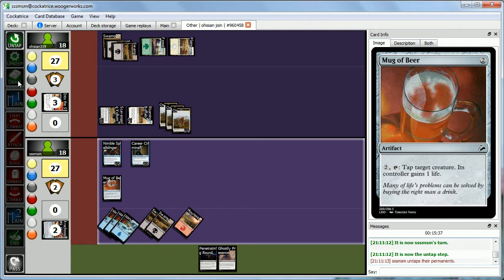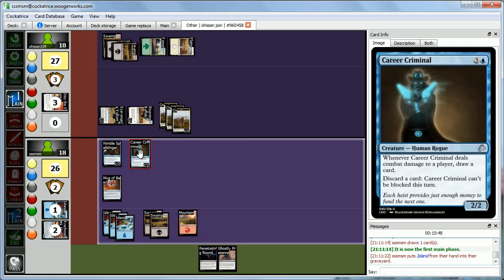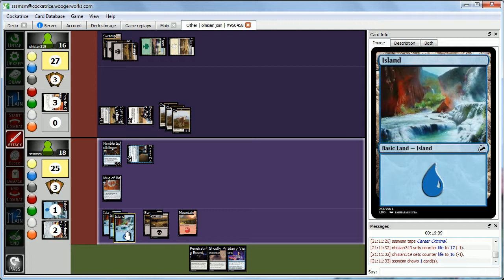We untap and draw an Island. We'll activate Career Criminal's ability, discard the Island so he can't be blocked, and attack with him. Abby takes 2. After combat we draw a Starry Visions. We're at 18 — I'd rather keep searching for good stuff rather than spending removal on the Vulture just yet. Let's play Starry Visions.